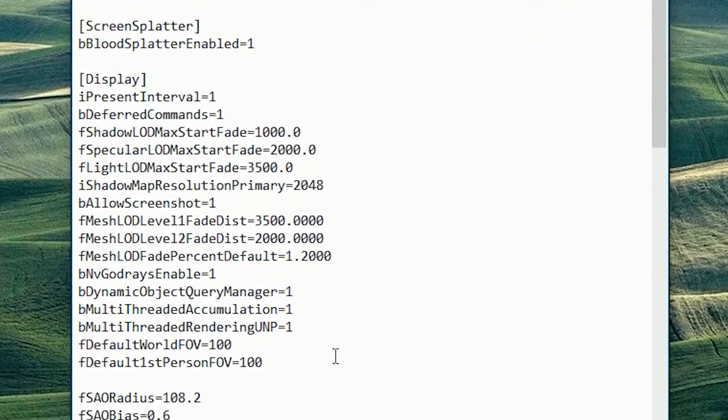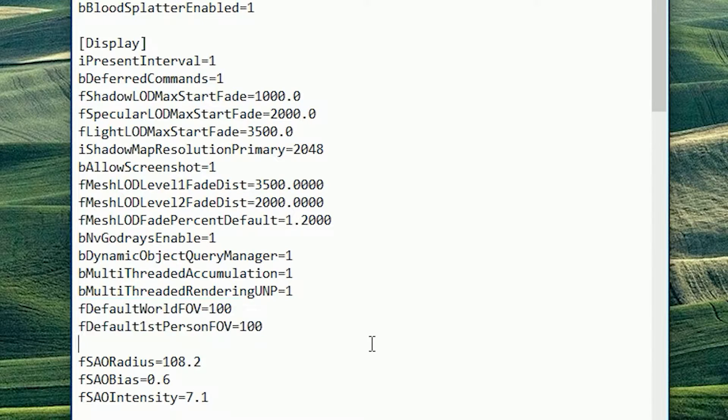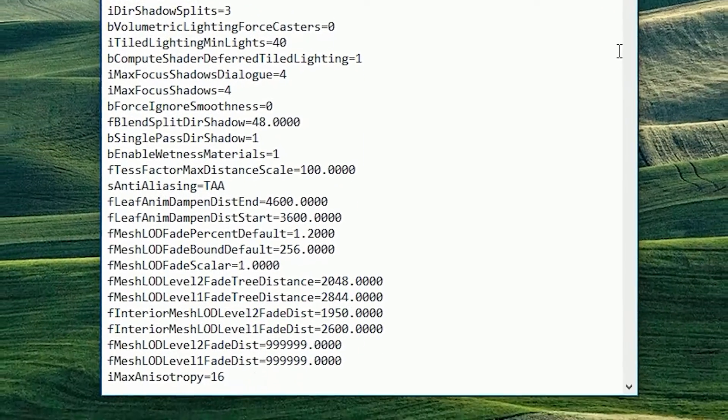By default, the field of view is around 70 or 80. I recommend 100 — I think that's the sweet spot. Any higher than that and I think it starts to make the game look a little distorted; a little less than that and you're simply not seeing enough. So in each of those three files, add those two lines. Play around with it to find what's best for you.